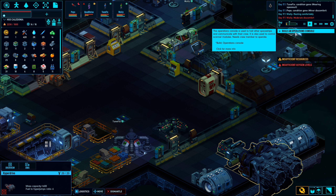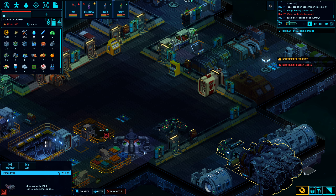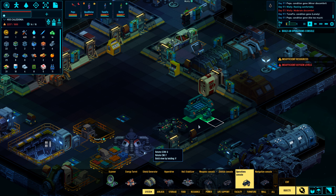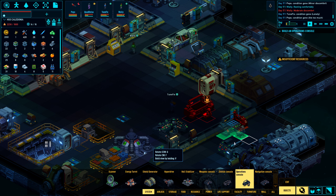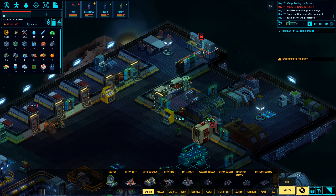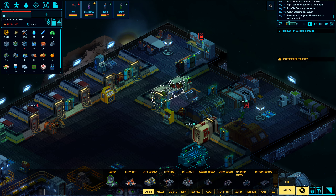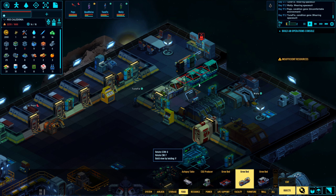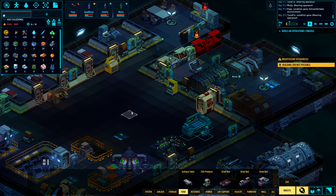We need to build an operations console first and foremost, so let's go and do that. I'd like it to be online with the one that we have there. I also stopped the kitchen from making food, but we have some spare vegetables and fruits. That reminds me that we should probably build another grow bed now as well.